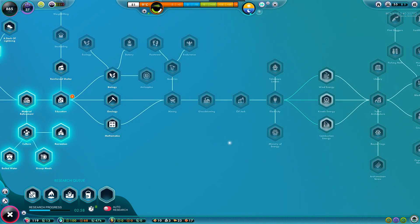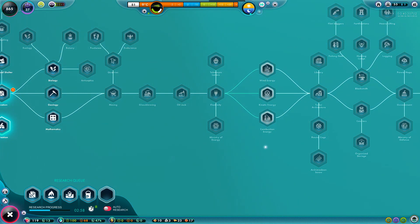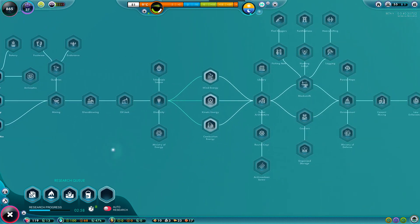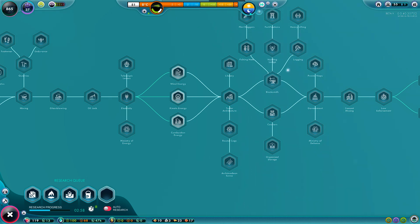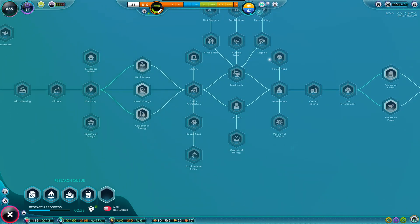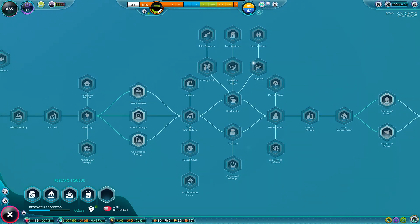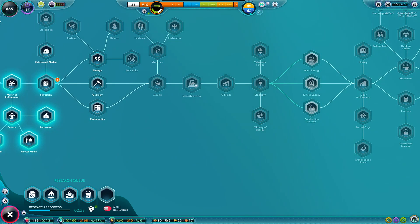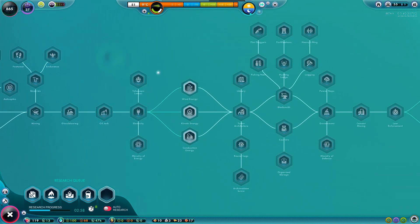Something else I've noticed is they've actually changed around the research tree. A couple of changes I see right in front of me: logging used to be below this, but logging has actually moved all the way over here near the blacksmith. It's going to be interesting when they actually put the blacksmith in the game. The other thing that's changed, which I think is pretty big, is a glass factory before even electricity — we might actually see a medieval or stone age glass factory. That is pretty exciting because that will be an entirely new looking building.